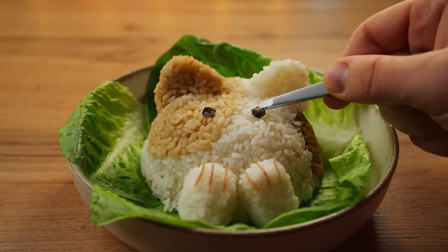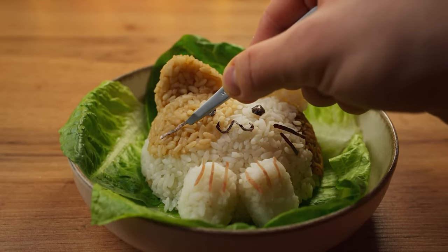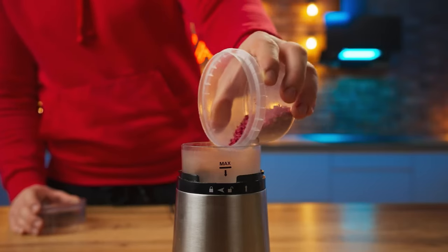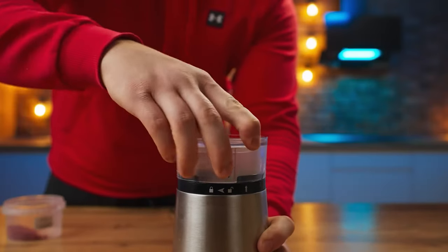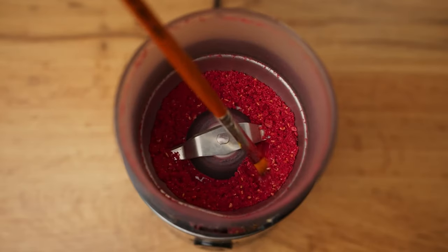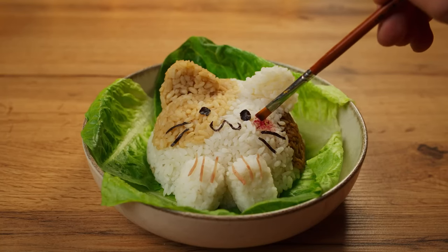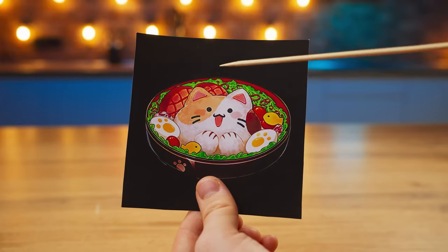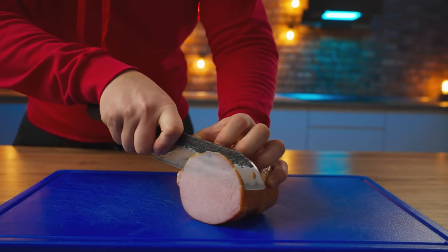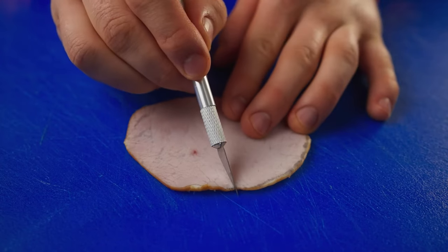We put them in their place. And for the rosy cheeks, pour freeze-dried raspberries into a coffee grinder and turn them into a powder. We're going to apply a little bit with a brush to make pink blush. For the pink ears and tongue, we will make them out of ham — cut a thin slice and cut out a triangle using a scalpel.